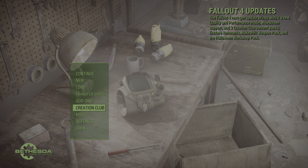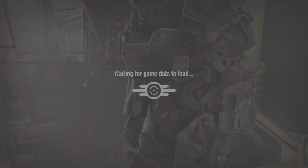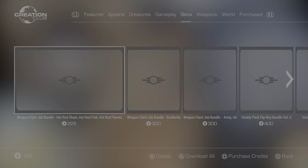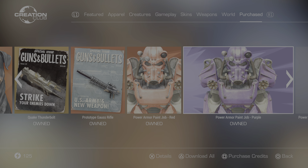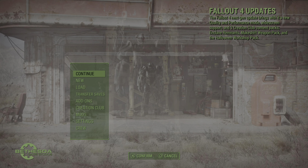Hey everyone, welcome back. Shadow here. We are testing everything we have in the Creation Club and our DLCs — all installed, even Automatron. Everyone knows about the zero zero glitch with some of the skin packs, so we downloaded every skin pack we have, which really is a lot, and everything else we have in the game. We're going to test it and see if we get the glitch or if everything is working.